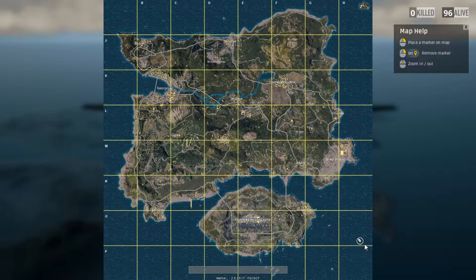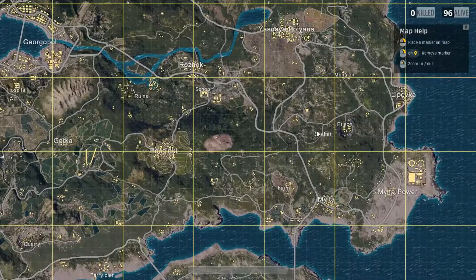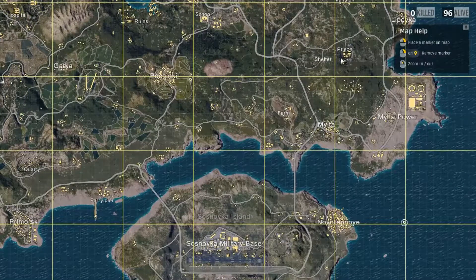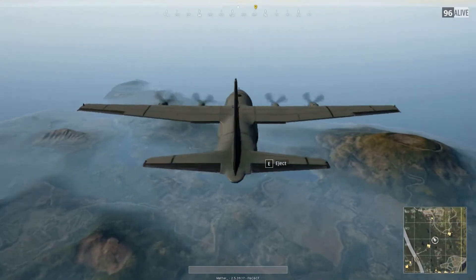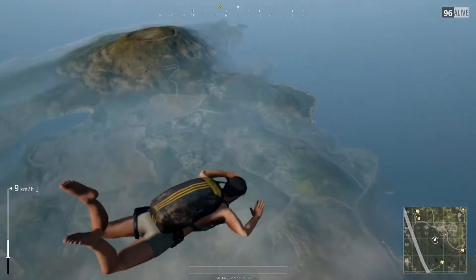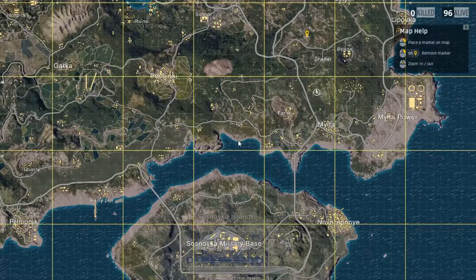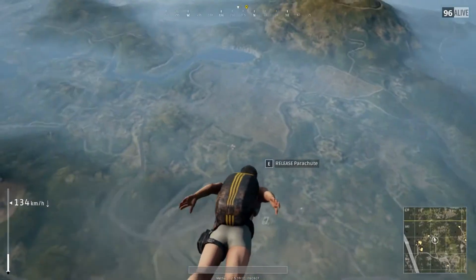Alright, we're coming in from the right side here. We might eject and try to get to this warehouse here. From there we'll make our way and stick around there, see where the area restricts, and go from there. Okay, ejecting there.